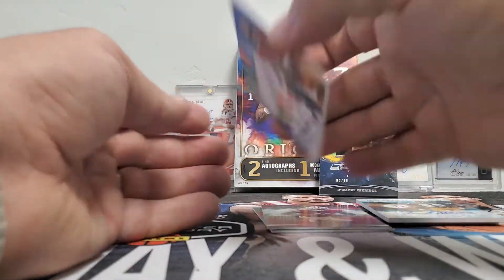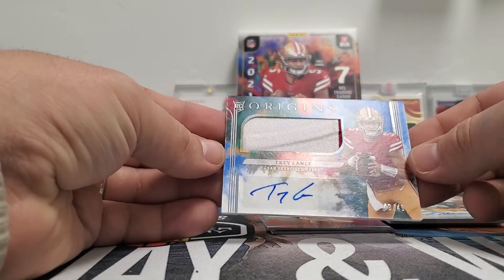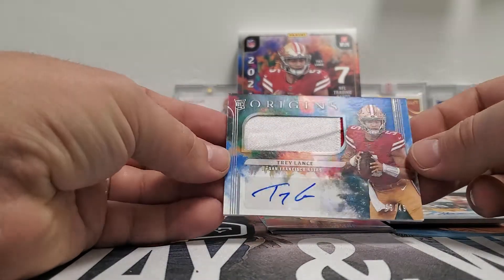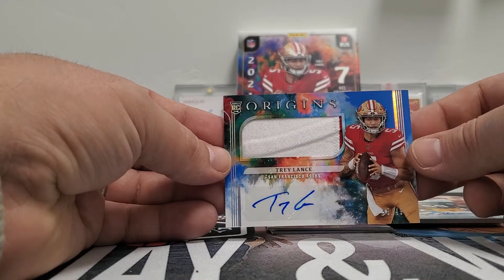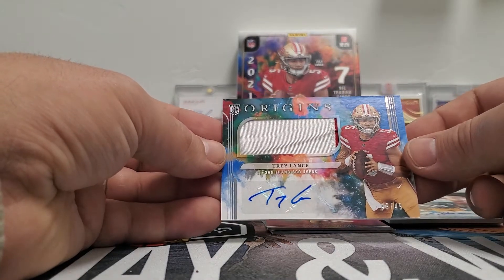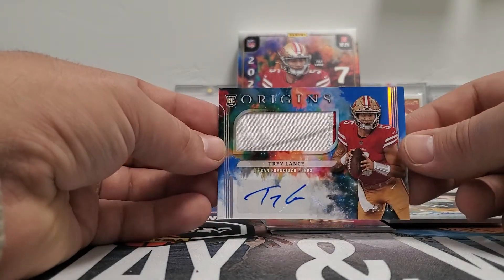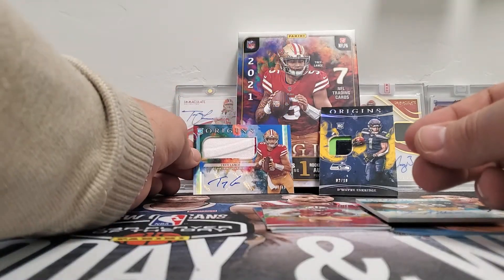And then we got a Trey Lance, 49 of 49. Trey Lance — that is awesome. And that is one that is going in my personal collection, because I collect first and last. So that one is not for sale. It's always nice when you get the guy on the cover.